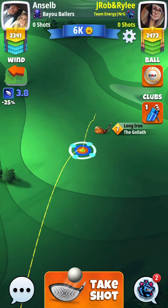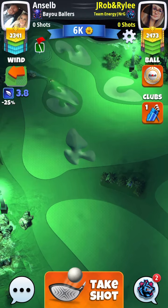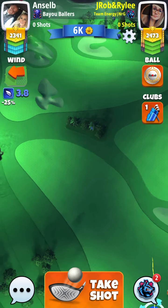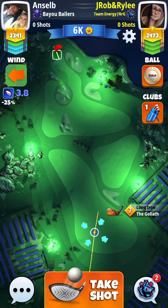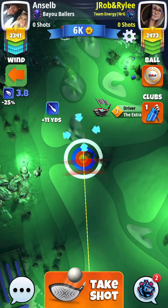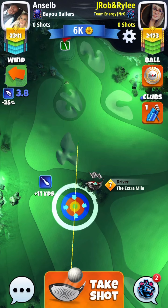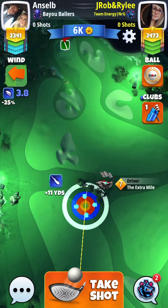So here is hole number one, par four for Phantom Mansions. I think that the course here is absolutely beautiful. I really like what they did with the scenery around the entire course — the purple kind of hay bales making it really look darkish and Halloween-like.